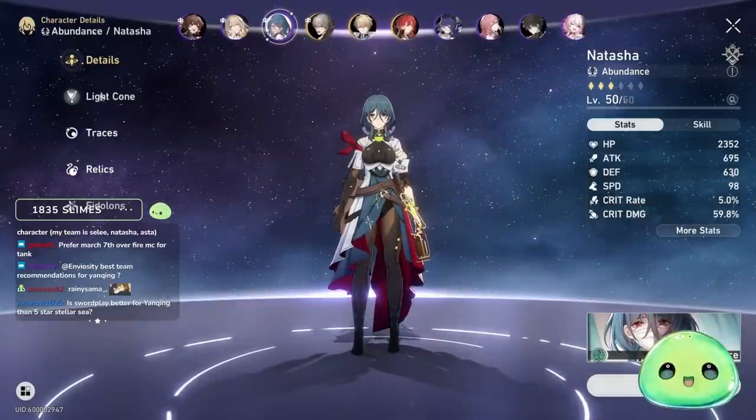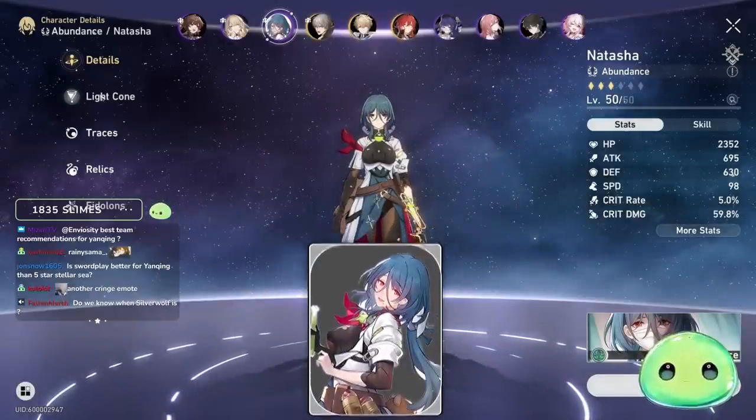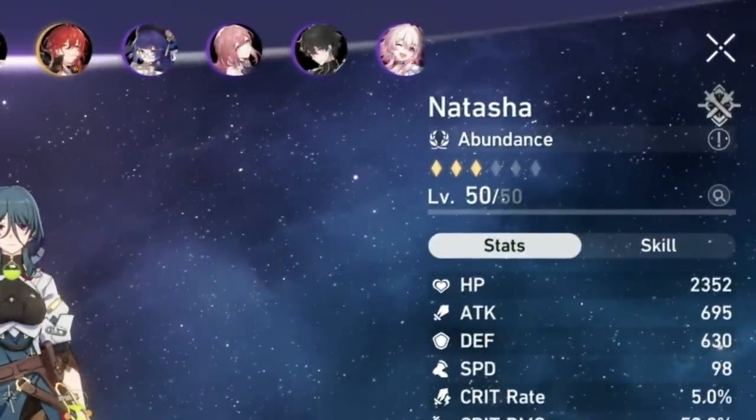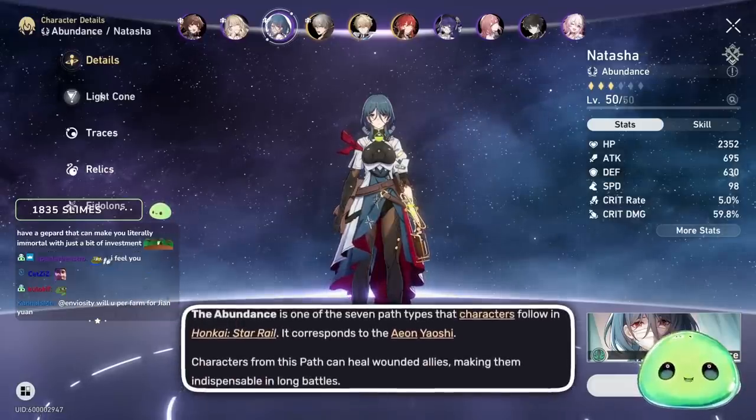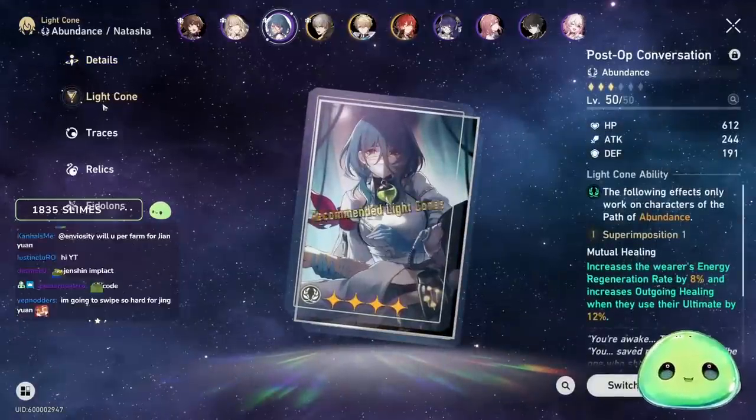Let's hop over to Natasha. Natasha is your four-star Physical Abundance character — Abundance meaning healer. She is your only guaranteed healer in the game, so I would heavily recommend leveling her up.